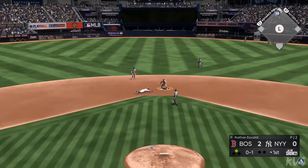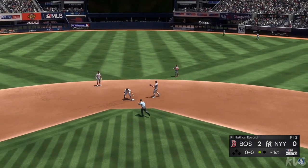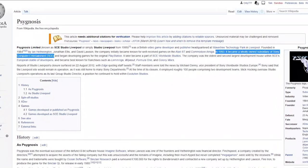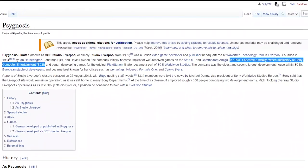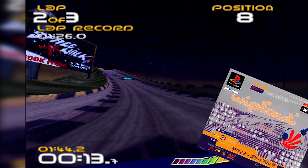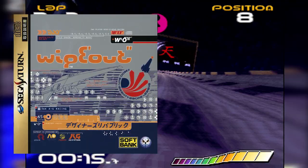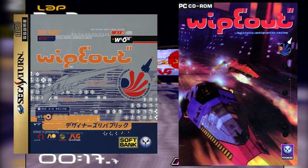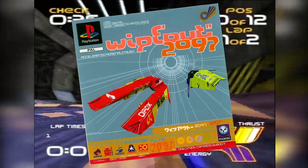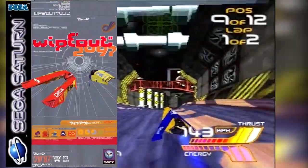This practice has been going on since the mid-90s. Remember Psygnosis? Sony bought and became their owners in 1993. Then a few years later, Psygnosis made Wipeout for the PS1, then ported it to the rival Sega Saturn console as well as PC. Later came the sequel, Wipeout 2097, for the PS1, and again it was ported to the Sega Saturn.